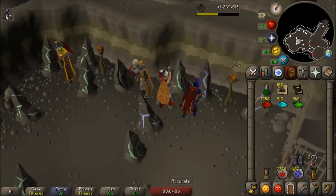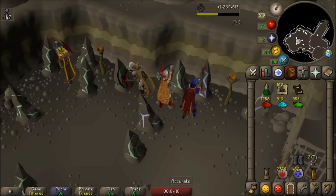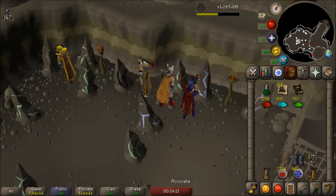Hello everybody, I am Guides for Assault and today we're going to be checking out the new brassieres introduced in the quest Making Friends with My Arm. I'm going to show you where they are, how to light them, and what they do.